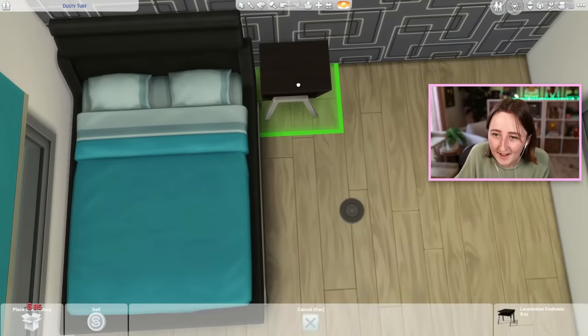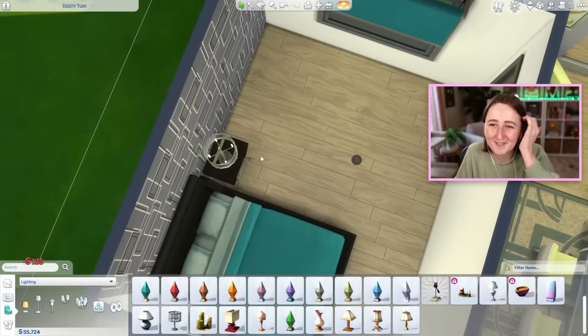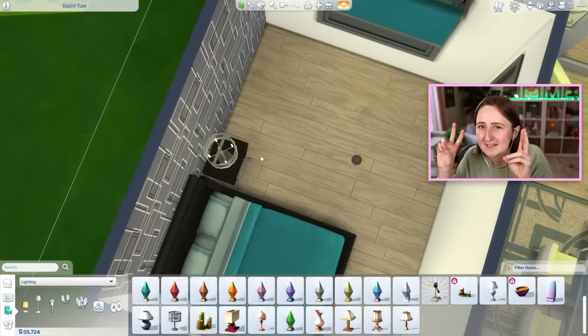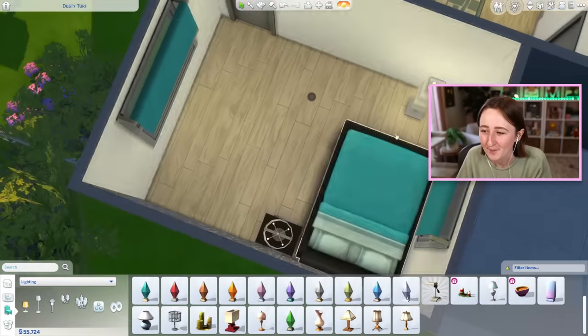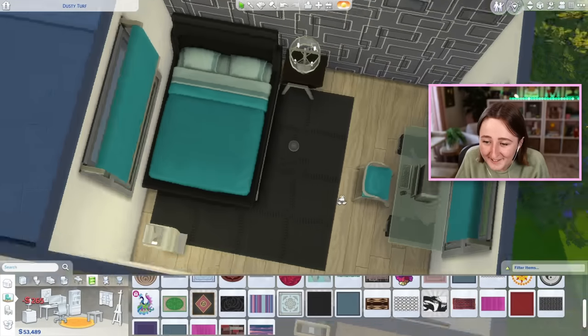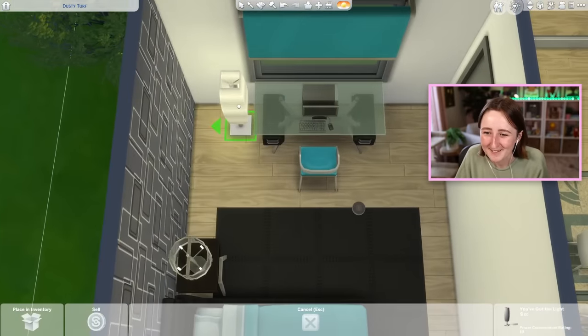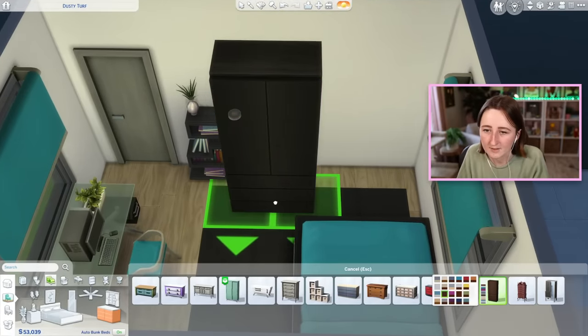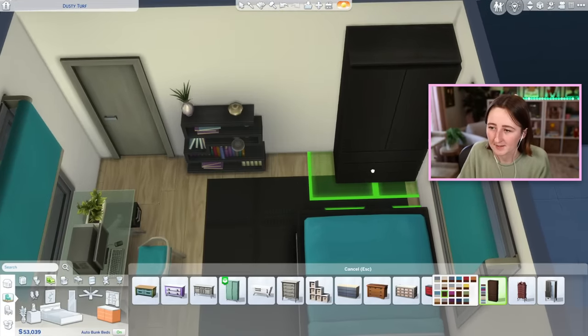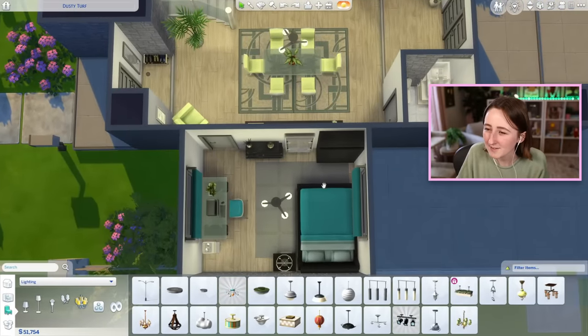So that leaves us with this downstairs bedroom — down here I want to try to use some of these weird wallpapers that I don't ever go for, like this one with the weird paneling. I might also base one of the kids' bedrooms off of this carpet, just for an excuse to use it. I never use this little side table anymore — we have to put that one in. I also never use this lamp. I used to put that when I'd try and do modern industrial builds, but it's been ages since I used it. I don't know if I like this, but I guess that's the point — it's a build using items I don't like.